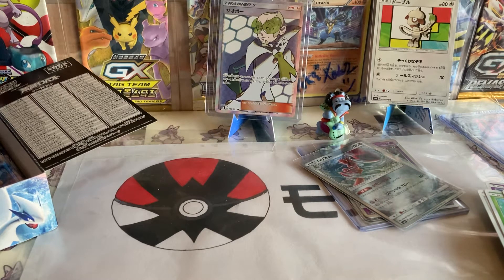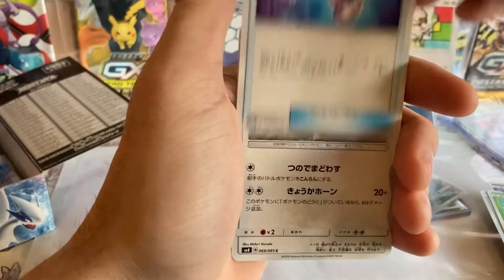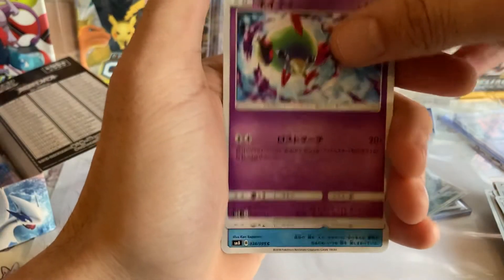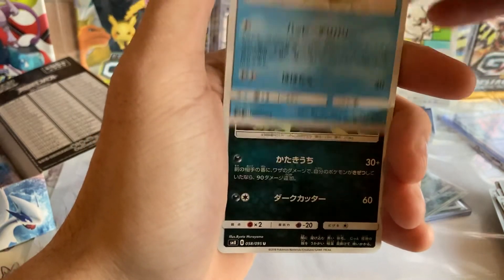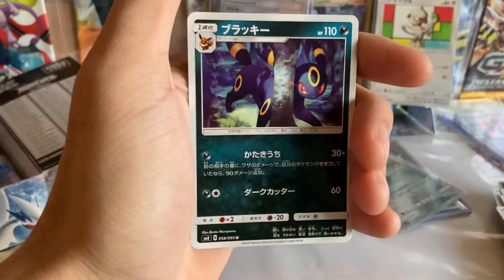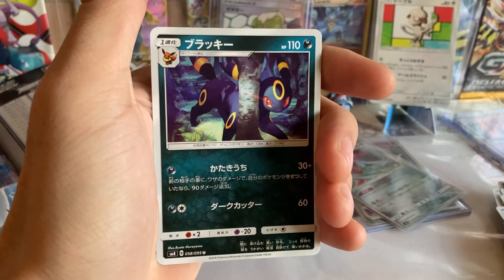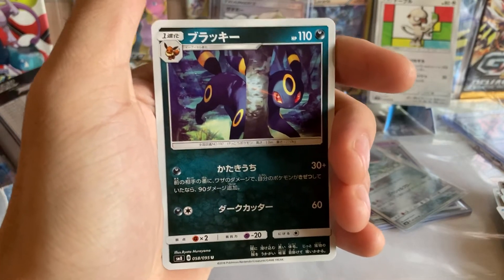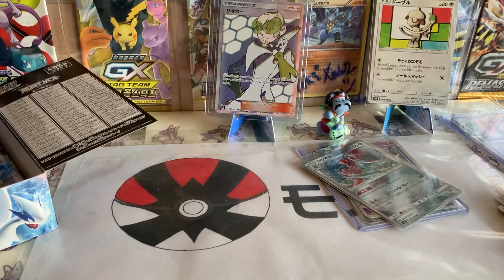I wonder how close to completing the set I'm going to get from this booster box. Okay we have a trainer card I could not tell you the name of, Stantler, Natu, Delibird - not pulled this yet and I love Delibird. My final card is... well there you go - Celebi! That was the one card I just told you I needed - Celebi, a Prism Star! Fantastic, that's going to go straight on the wall display!